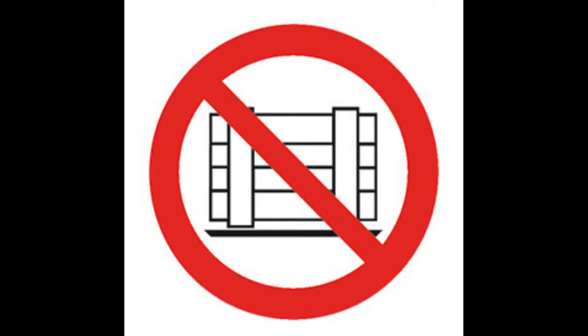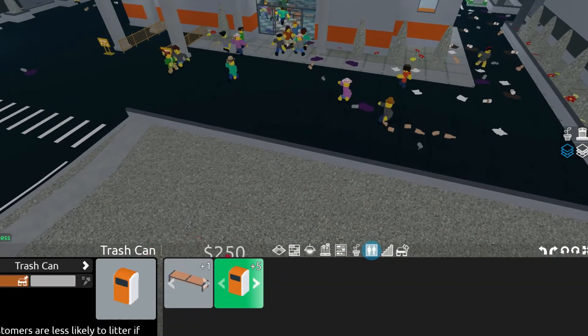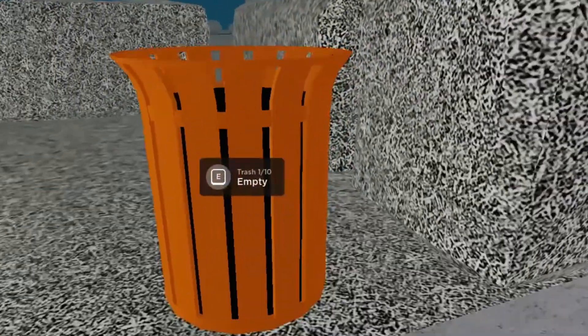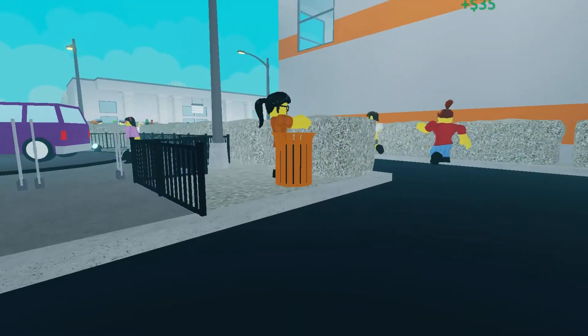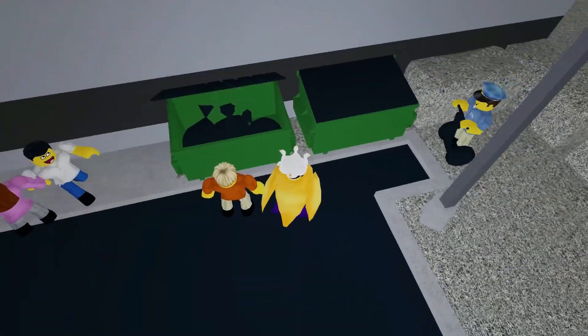The dumpster has no inventory capacity and can be used infinitely. The final thing added in this update was trash cans. Trash cans can be used by customers that litter and have an inventory space of 10. They can be emptied by the employees and thrown into the dumpster.